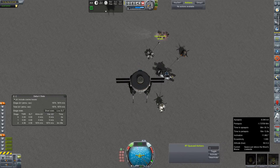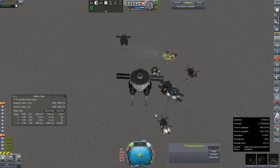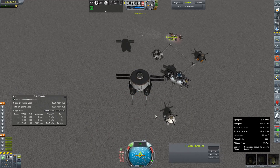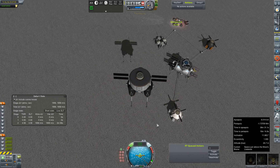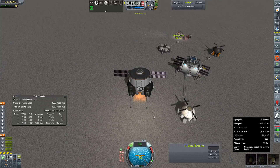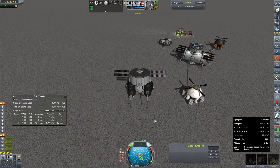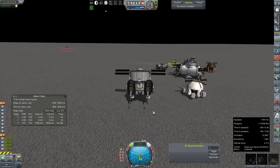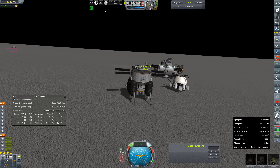50 meters, mark. Nice and steady, Val — come on, nice and steady. 25 meters. 16. 10 meters. Too much lateral — come on. Little hop at four meters. Touchdown. And we're stopped. And nothing blew up. This is amazing.